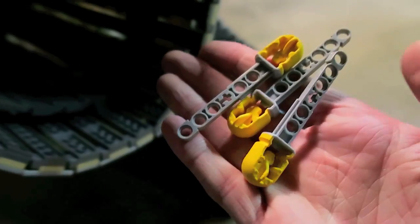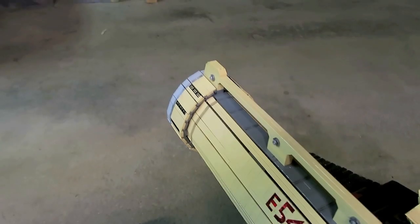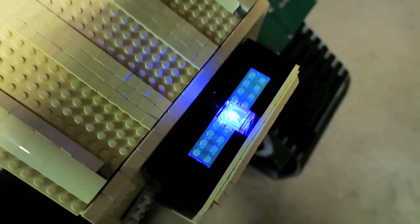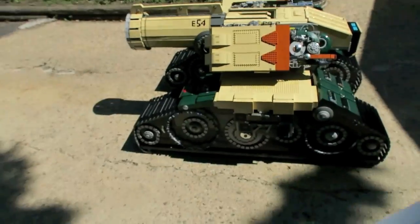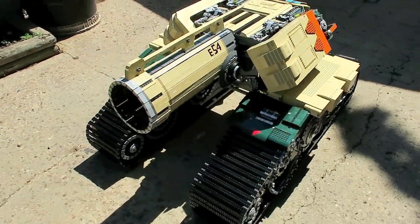For the Lego cannon, I wanted to give it a firing action, so I put a couple of spring-loaded dart-firing mechanisms in the cannon. I attached a giant string to it, so when I pull the string near the back of the cannon, it shoots the little darts — enough to knock over some cups or little Lego walls. Honestly though, I think the most damage this Lego Bastion could do would be if it were dropped on you.